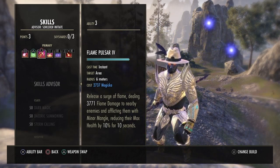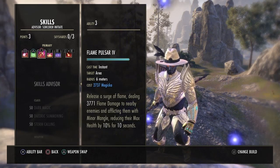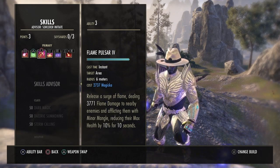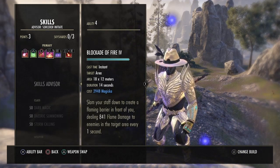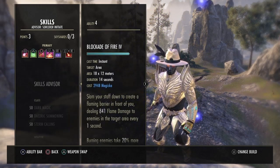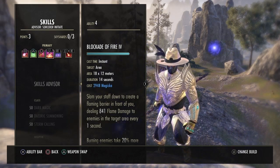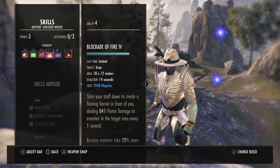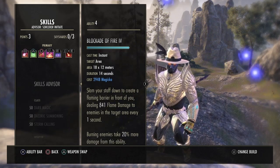Flame Pulsar is absolutely insane — it helps you build your ultimate fast and finish off all enemies when they're really low. It also reduces all their max health by 10% for 10 seconds, which is great when you're surrounded by enemies in Skyreach. Combined with Blockade of Fire, when you slam it down it does 841 flame damage. Running a flame staff is highly recommended since it does an additional 20% more damage to burning enemies.